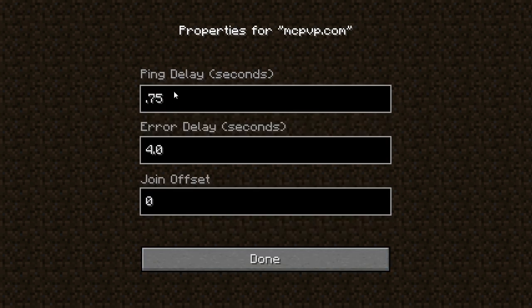If you enter something that's invalid, it's just going to revert to the previous value. I keep it at 0.25 if it's a really popular server. The error delay defaults to 4.0 — you're going to want to keep it at 4.0 unless you're getting continuous error messages. The join offset I explained in my other video; basically this allows you to join servers like MindZ without any problems.